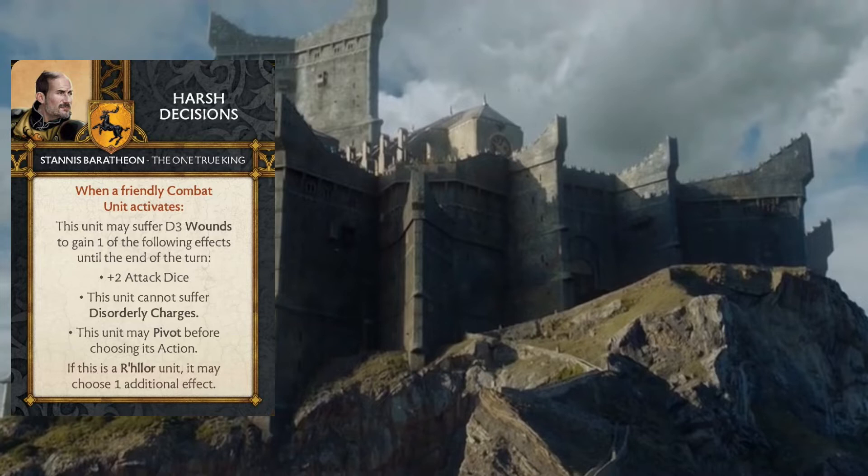There only seem to be really two great effects on this card when you first look at it. We have to pay attention to the fact that we're losing wounds on the unit we play this card on, so we're hurting the unit to get some of these effects. Plus two attack dice is really great — most Baratheon units have a pretty good attack stat as is, so on an alpha strike this is going to add quite a bit to their output.